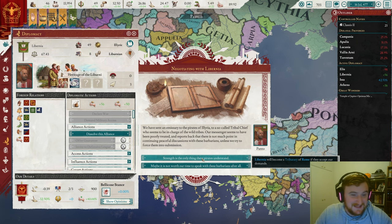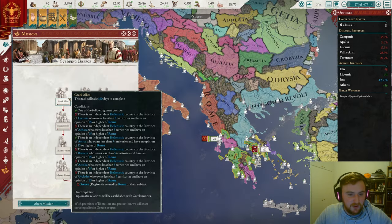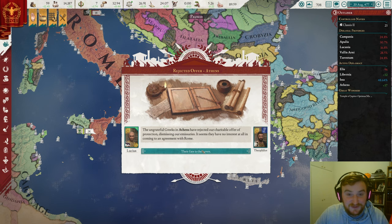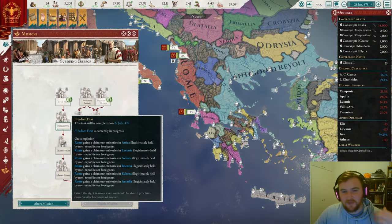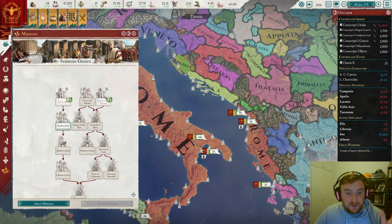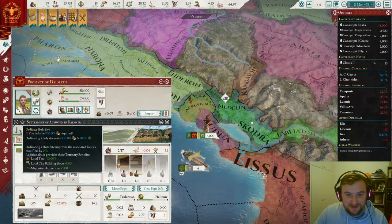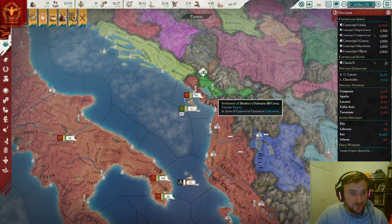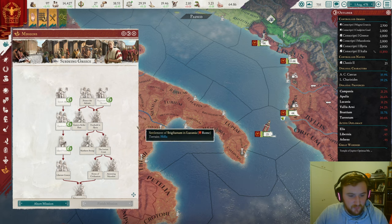Tributaries are not fantastic, but we're going to try and see what happens. Of course they don't accept it. On to Greek allies — we can try and make Athens a client state, but they've rejected it, obviously. So let's dissolve both alliances. We were only using them to complete the missions. And after moving a lot of pops around, we can now colonize Acruvium over here, which is absolutely fantastic. I did not expect us to be able to do that so quickly. We can also get Island Foothold, which is fantastic.